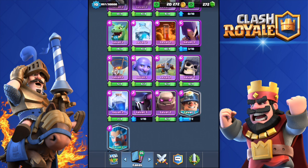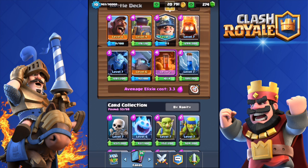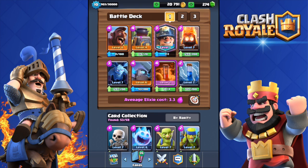This is my second legendary after the Ice Wizard. Let's make a deck. I recently got attacked by a similar deck so I'm not sure how to use the Miner. I put in the Hog Rider since I always see the Miner paired with it, a Furnace, Fire Spirits, Minions to keep it cheap, Mini Pekka, a Poison spell, and a Zap spell. It's 3.3 average elixir cost — pretty cheap, but I have no idea how to play it.